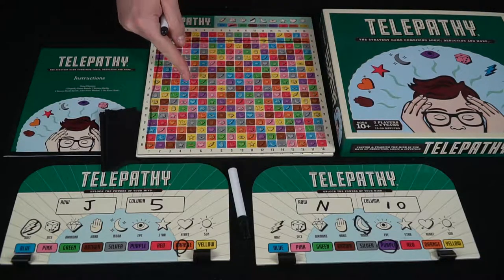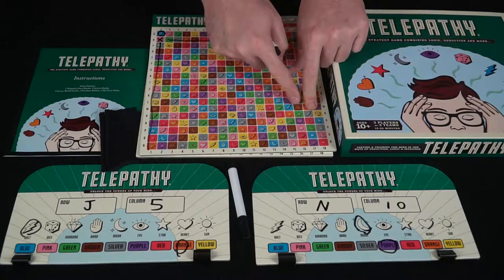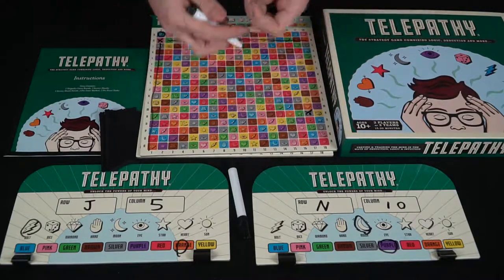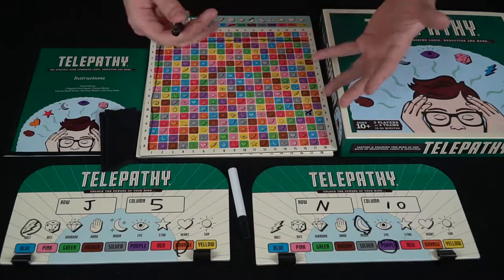However, if you say I think you are in fact M17, the silver lightning bolt, and the player says no, you would instantly lose the game. And that's basically the idea of how to play Telepathy — going back and forth, trying to figure out what space your opponent has. You can just restart and replay again.